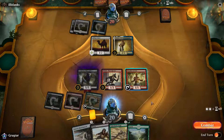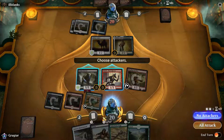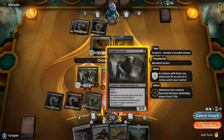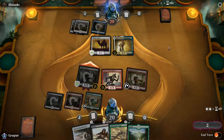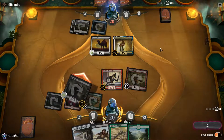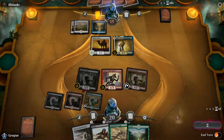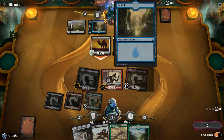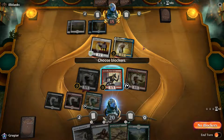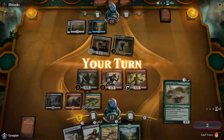There we go. We're going to go ahead — do we swing with both? No, we just swing with him. I would be okay with him dying to clear his board. If he double blocks, I'll clear his board. He opted to take the five. He's going to be able to swing in for quite a bit with this thing — it's got lifelink. He doesn't have any deserts though. So the 3-2 and the 2-2 are coming in. We're going to block the 2-2.